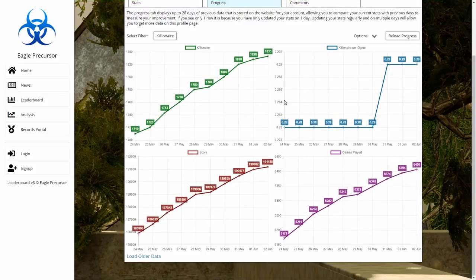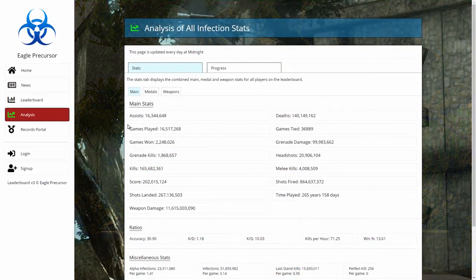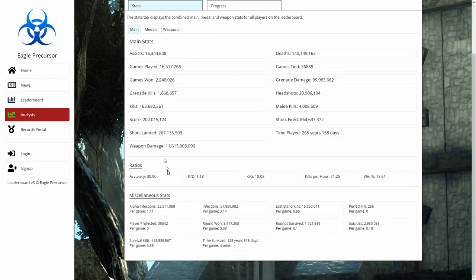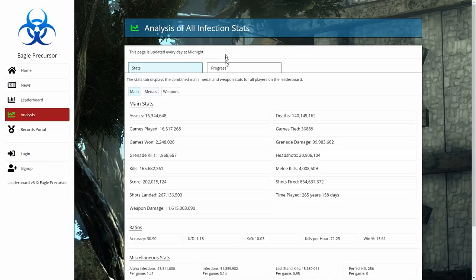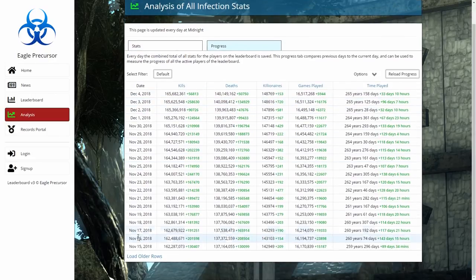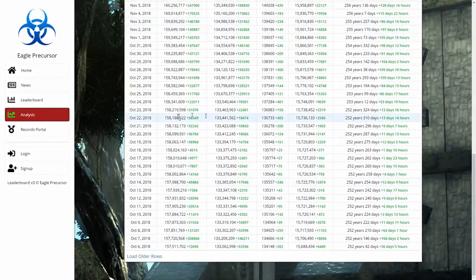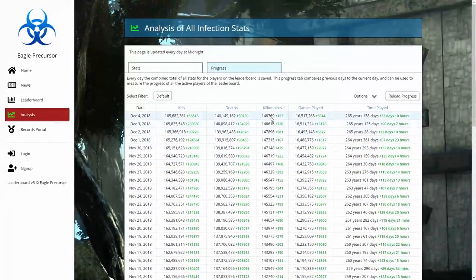The leaderboard analysis page is exactly the same as the stats pages but instead of being for a single person it's for everyone on the leaderboard combined. You can see a total of everyone's stats combined, and the progress page updates every day at midnight. If you want to see how many nares everyone has combined, it's almost 150,000.